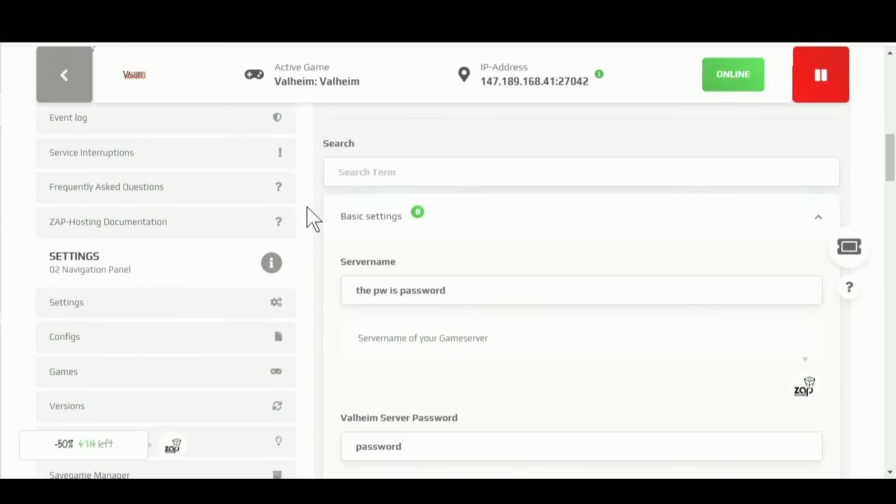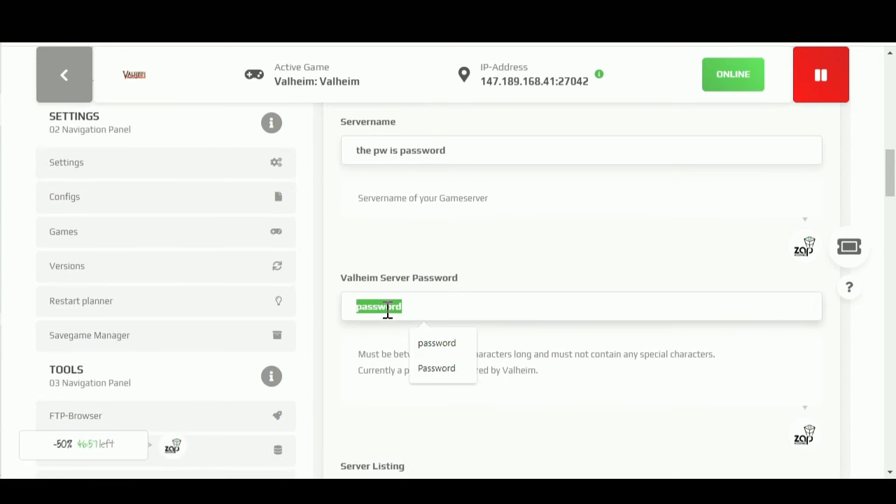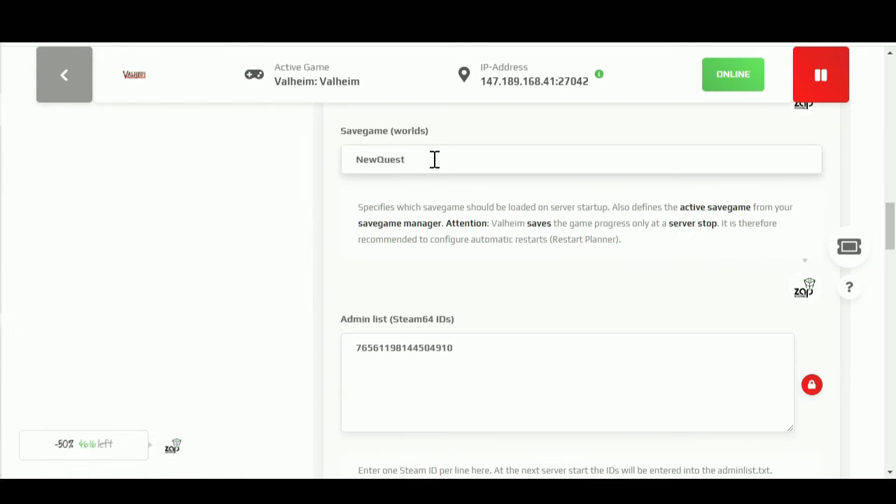We need to know the name of our server, our password, and if it shows up publicly. Unfortunately, you always need to put up a password on your Valheim server — there's no way to use vanilla Valheim without a password; there are no open servers, they're all private. But you can do tricks to sort of make them open. The save game determines which world your server is going to look at. You could have multiple worlds uploaded and just pick the active one by changing this text. Be careful not to mess with this save game field because it will actually recreate a new world if you do.